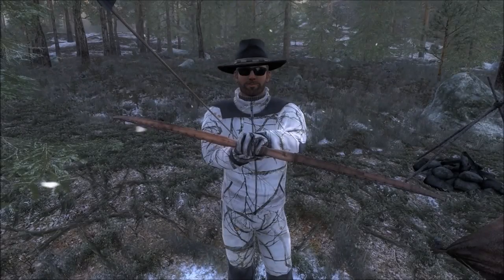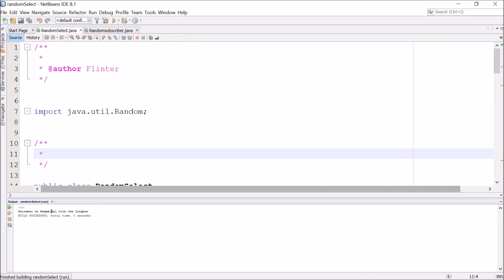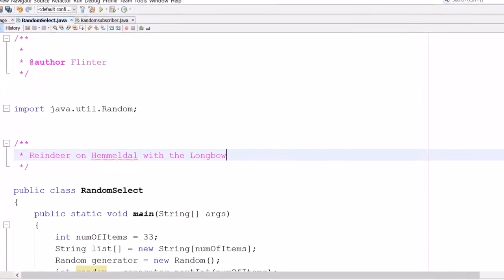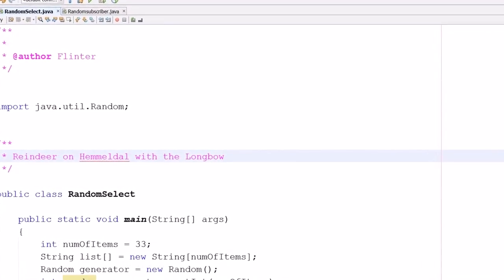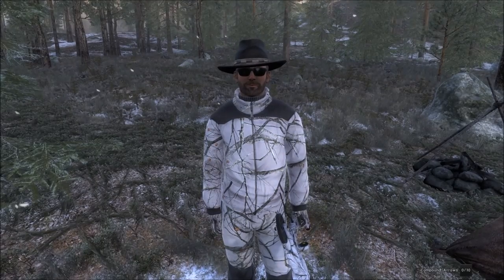Hello and welcome back to Let's Go Hunting. Today we're here on Himmelsdall because our random selection was to hunt reindeer with the longbow. I'm pretty excited about this video because I haven't hunted with the longbow much recently, and I haven't hunted reindeer much recently, so it should be interesting. I also brought the Winter Snakebite pretty much just for moose or bear.